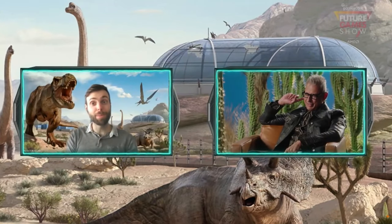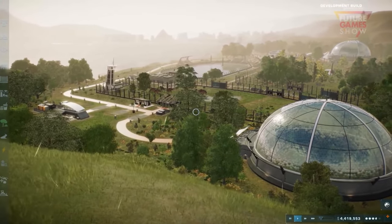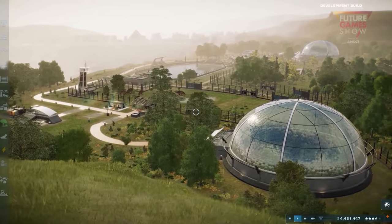First up, we have the temperate environment, and some of you will notice it's raining in here. Oh my gosh, yeah, that's rain, it's raining. And this is the first time that we've shown this effect in Jurassic World Evolution 2.